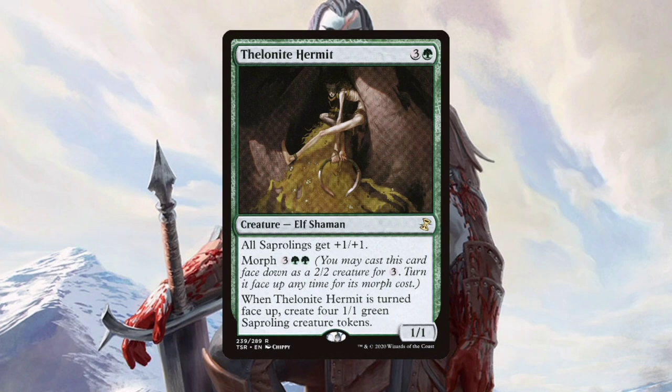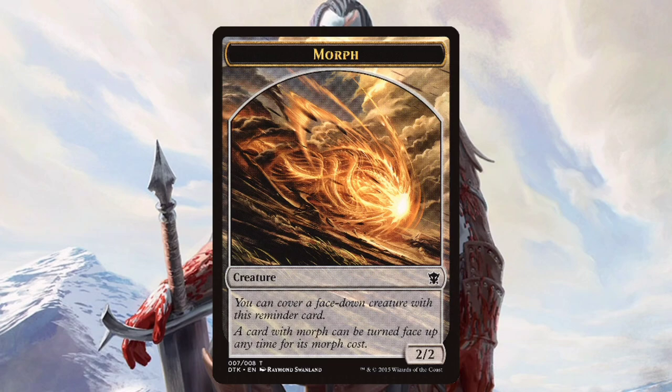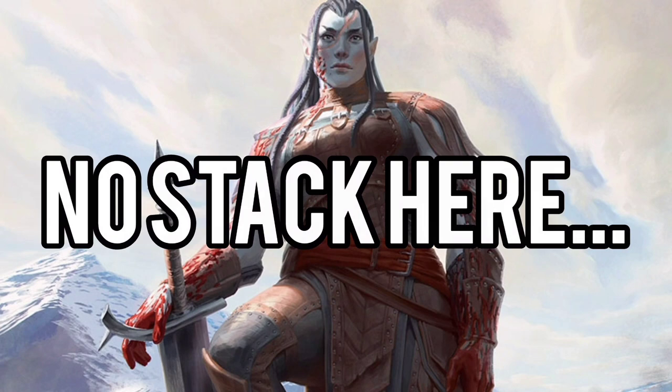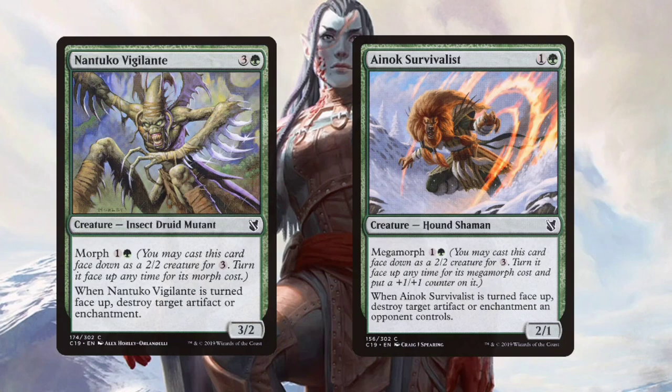Before we get into it, a quick rundown on how Morph works. Creatures with Morph can be played for three colorless face down as a 2/2 colorless creature with no type. You, and only you, may look at the card underneath. You can un-morph a morphed creature by paying its morph cost, found next to the morph mechanic on the card, at any time. Keep in mind, un-morphing a creature is a special action — that means it does not use the stack. So this is a very efficient form of removal, counters, anything like that.